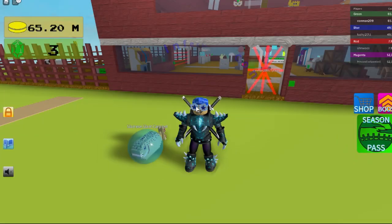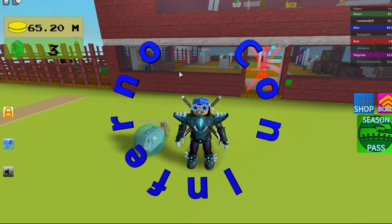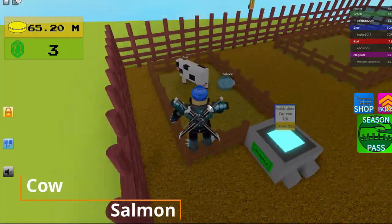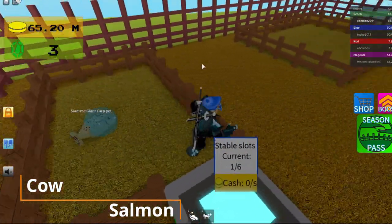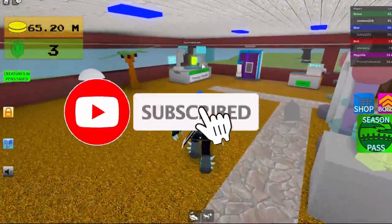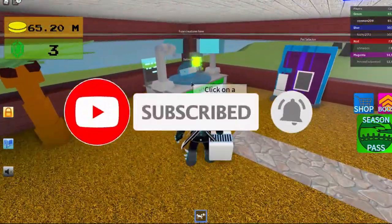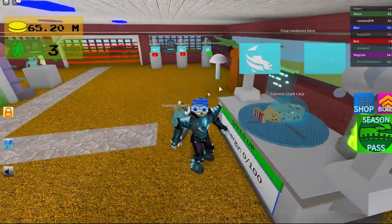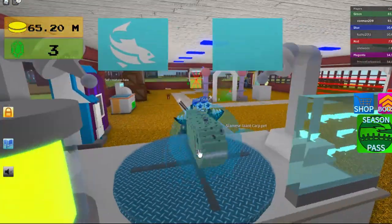Hey guys, today I'm going to be showing you how to get the Siamese Giant Carp. First, get a cow and salmon and bring them over to the fusion chamber, and that's how you get the Siamese Giant Carp.